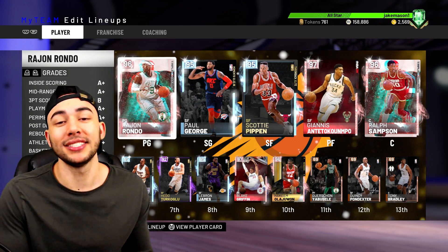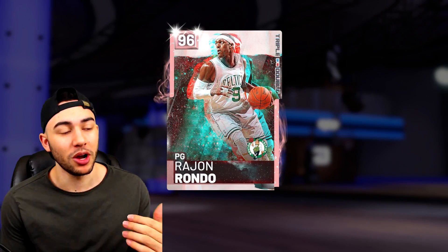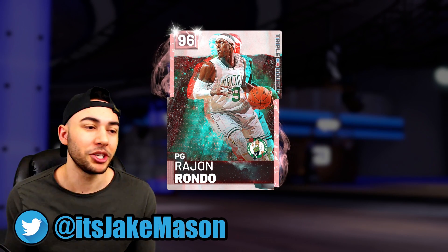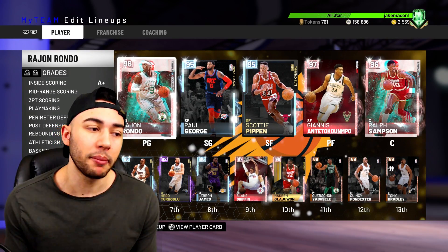Alright, what is up you guys, today we are back here with another video. In our lineup at starting point guard, we do have the new pink diamond Rajon Rondo. At first I wasn't sure if I wanted to get any gameplay on this card, just because Rondo cards really aren't known to be super hype — he hasn't been the best shooter throughout his career. But he's going for only around 100k–110k bid, so I went ahead and picked him up.